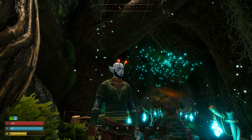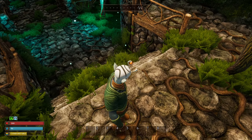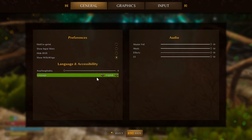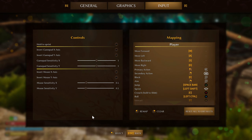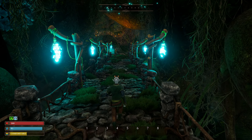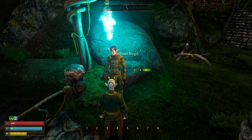I was able to customize the character. We're definitely not human — you can change all sorts of facial features like the beard, eyebrows, eye color, antennae, and ears. I need to hop into the options really fast and turn down the sensitivity because it's very high. Let's turn it down by about half.